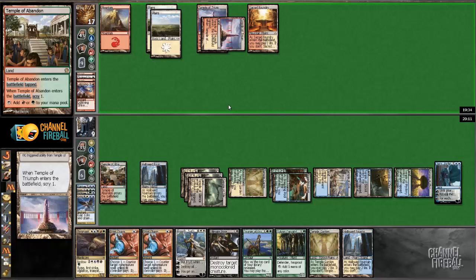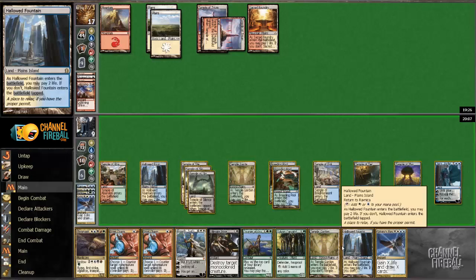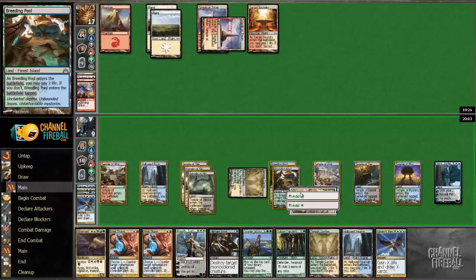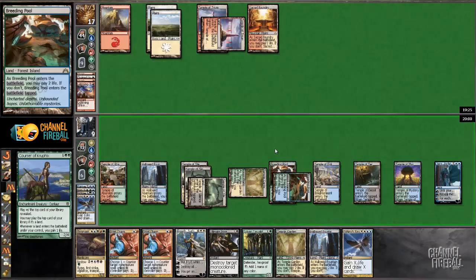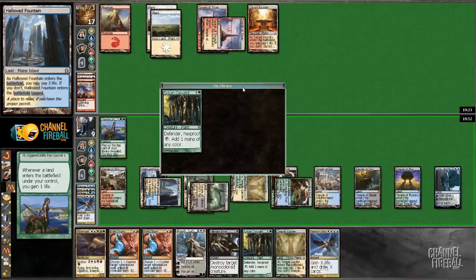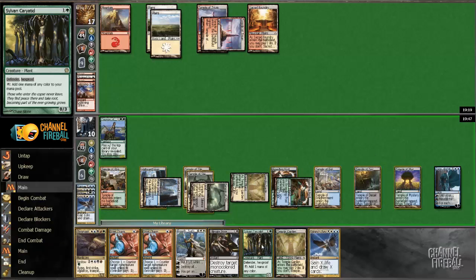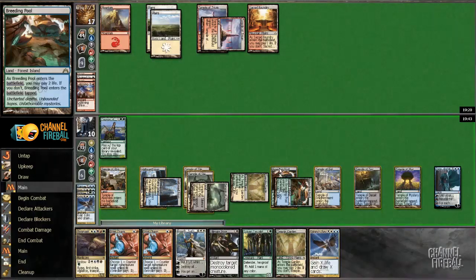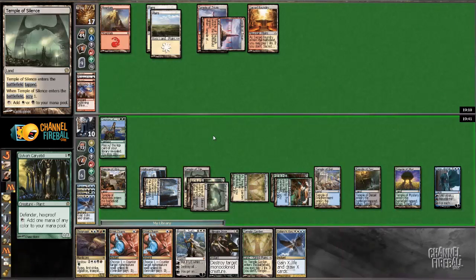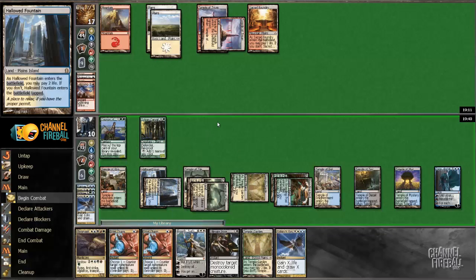Now I can play Courser — carry to suit up Courser with Chromanticore and go to town. I need another red mana; not drawing any, kind of weird. Oh, that's a nut draw. I'm going to play this guy, go to ten. Plus one. Play this card and pass. So it's basically — I'm going to untap Chromanticore and have double Izzet Charm backup.